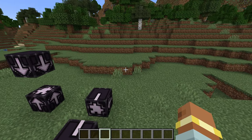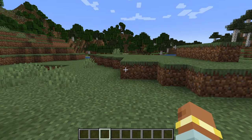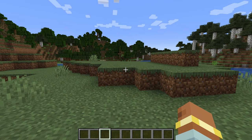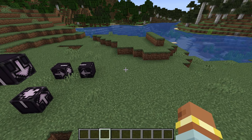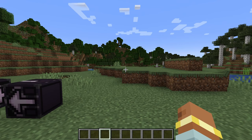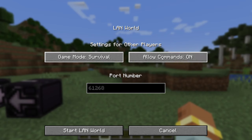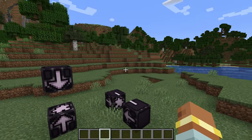To obtain the jigsaw block you'll need a world with cheats enabled. If you're in survival without cheats, you can enable them by going to the title screen, then 'Open to LAN', and setting 'Allow Cheats' to on. Set it to creative mode, open your port, and that will allow you to use commands.